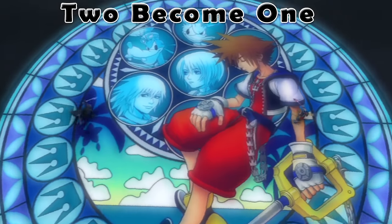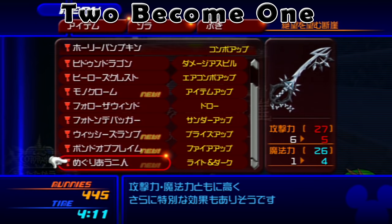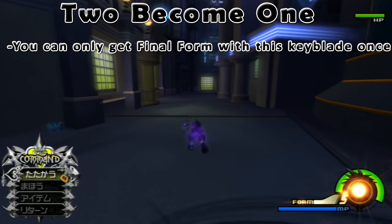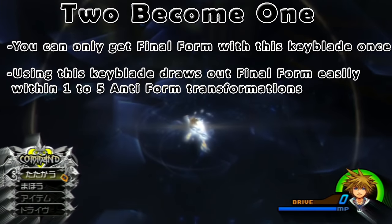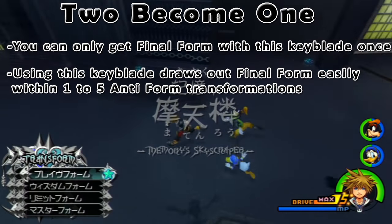In KH2 Final Mix, the keyblade Two Become One was added as a reward for beating Roxas. This keyblade has a unique ability — when you equip it, you can pretty much trigger anti-form on command. Most people know that this keyblade gets you either anti-form or final form. However, you can only obtain final form with this keyblade once; after that it is exclusively used to get anti-form. The devs likely put this keyblade in as a way to make final form easier to obtain. You will definitely get final form the first time within 1 to 5 anti-form transformations, with the 5th one being final form. This keyblade just speeds up that process.